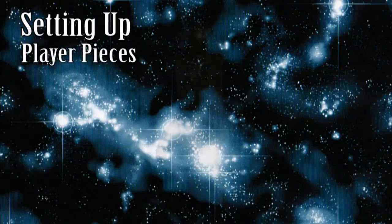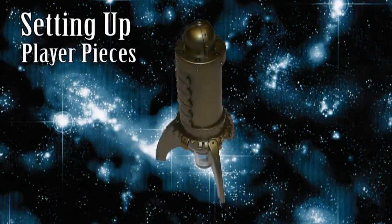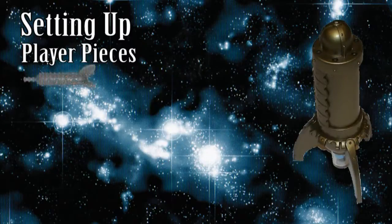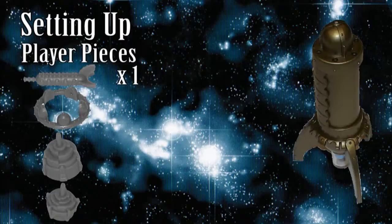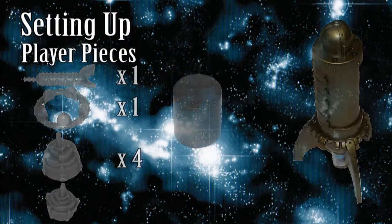Each player selects a ship. Note the color of the knob on the nose — this is your color for the game. Take all transporters, spaceport rings, colonies, and trade outposts matching that color. This is your game piece reserve. From that reserve, pick out the following starting pieces: one transporter, one spaceport ring, four colonies, and the victory point marker.